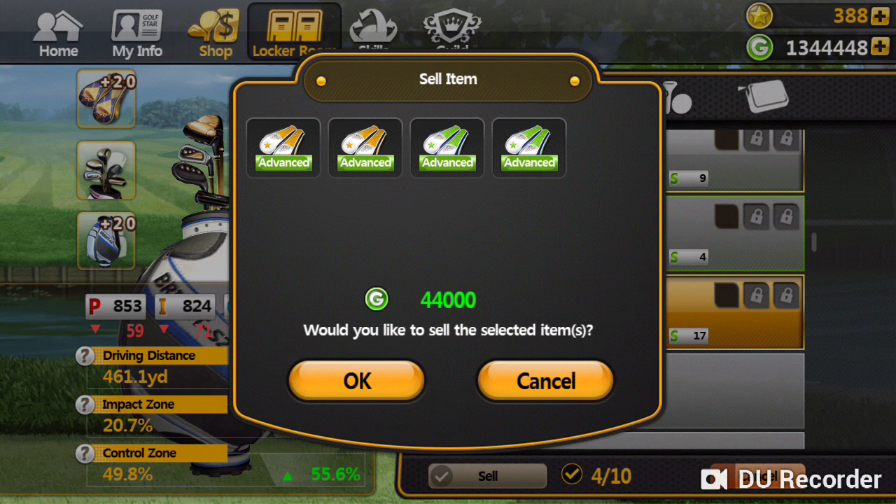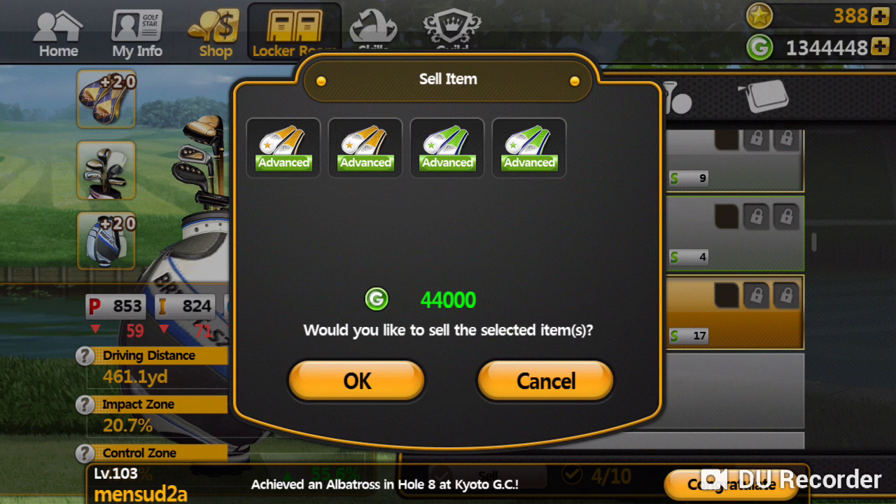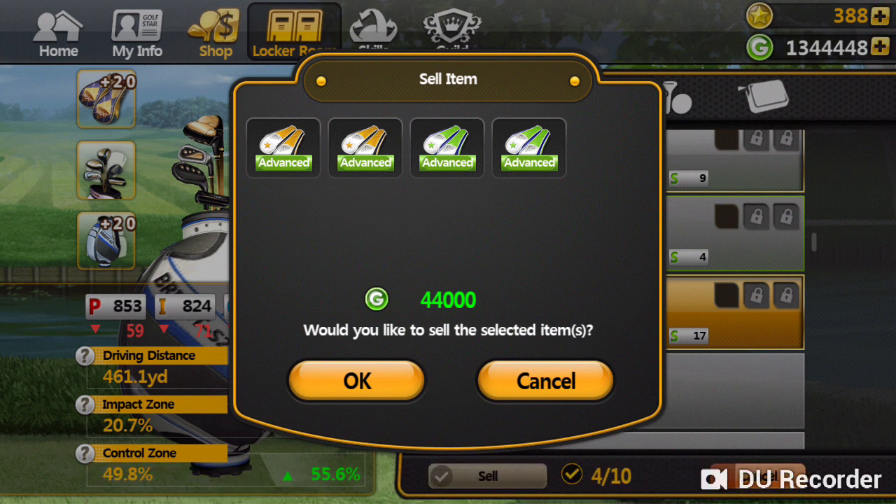44,000 GP — boom! Okay, I just spent 16,000 GP and I got back 44,000. With these advanced covers you're going to more or less profit 7,000 when you do it. You don't want to do the uniques, you don't want to do the legends — that's going to cost you a ton of GP to power those up. But with the little guys, the regulars and the advanced, go ahead: keep them, power them up, and sell them off. Not the clubs — just the bags and the covers.